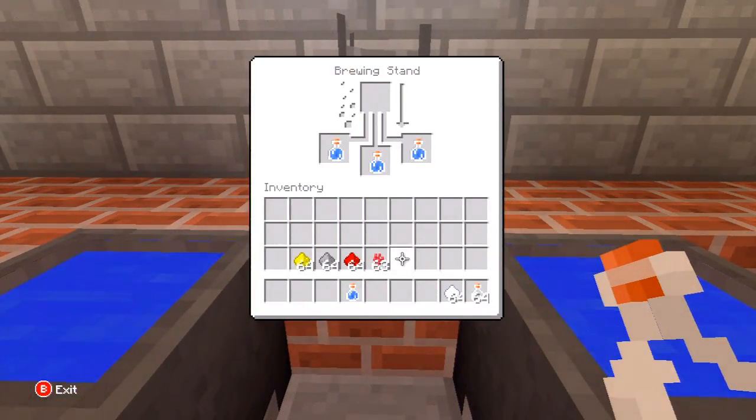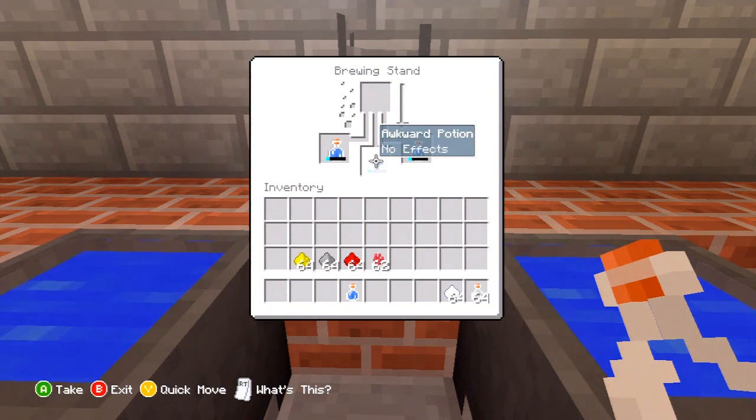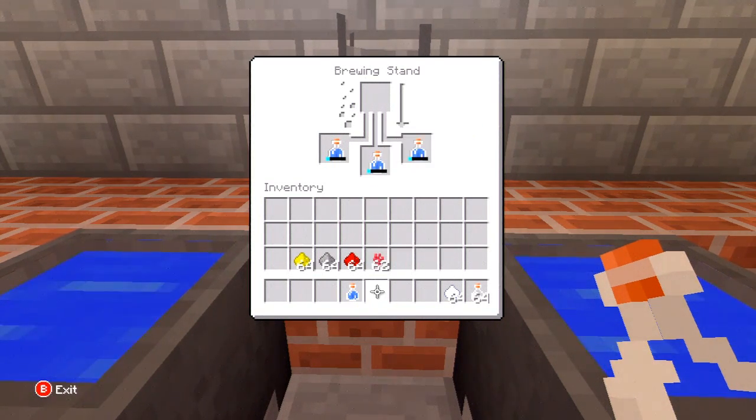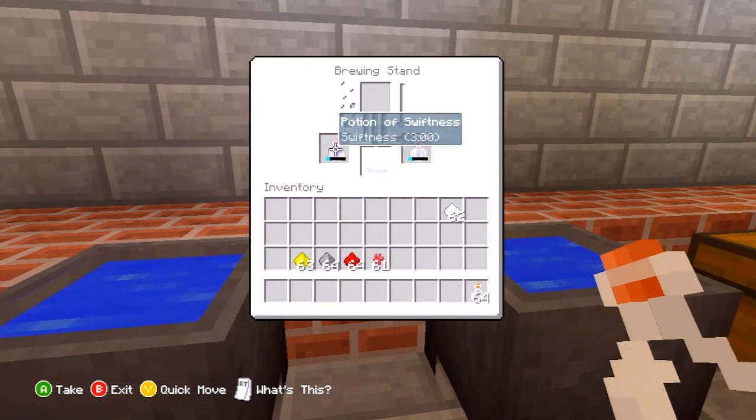I'm going to add the nether wart in. That makes an awkward potion with no effects, which is pretty much your base. Now I'm going to add a piece of sugar to make a speed potion. That makes a swiftness potion, which makes you run faster for three minutes.